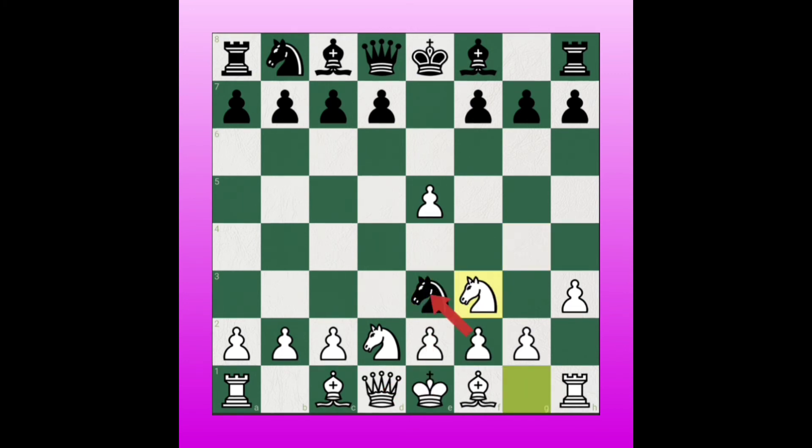Instead of capturing the knight, if White plays Knight to f3, then g5, Knight to f3 — we can capture the queen.